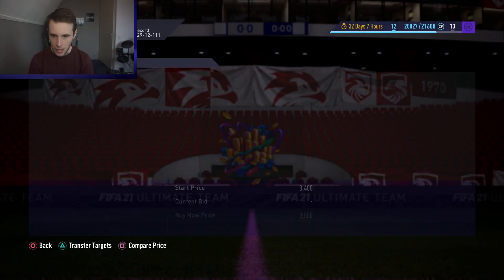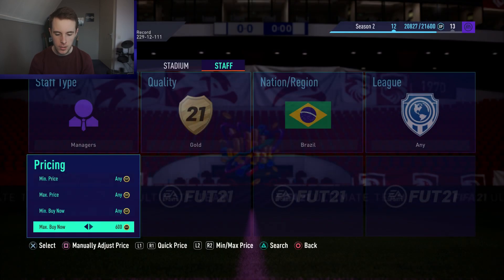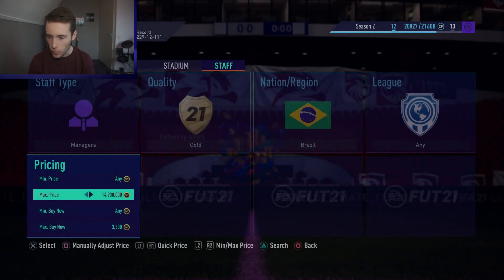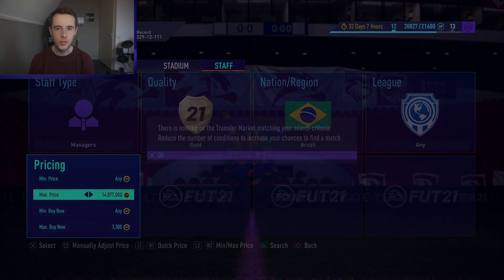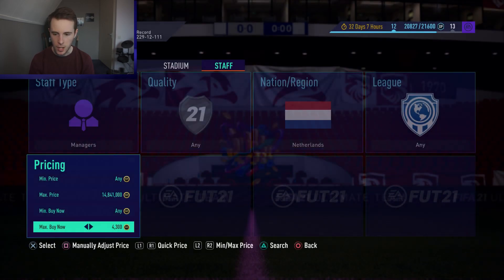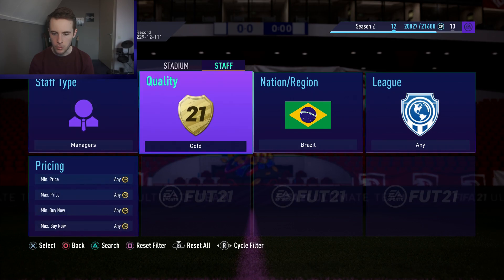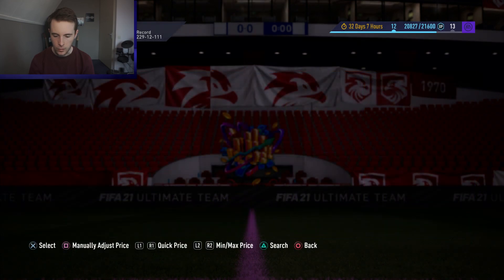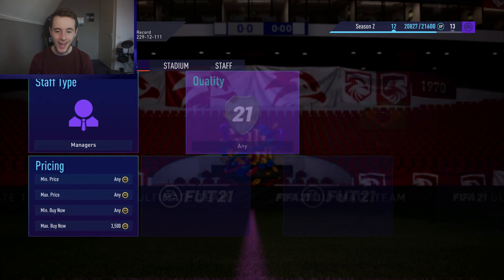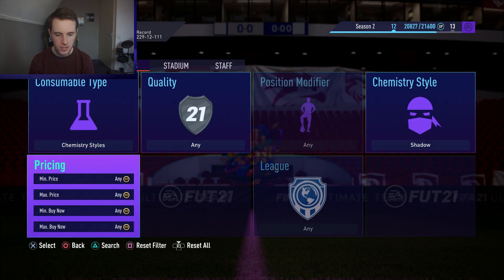You can also try Brazilian managers - the cheapest one right now is 3.5k, so try to snipe a few there. It depends on what you prefer: French managers, Brazilian managers, you can switch it up. You can also go for Dutch managers - though right now there are none on the market at all! You can also set the quality to Any to include bronze managers as well. The same advice applies - give this a shot later when Mega Packs are in store.